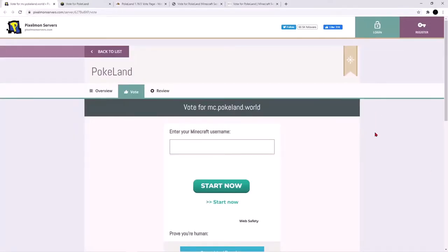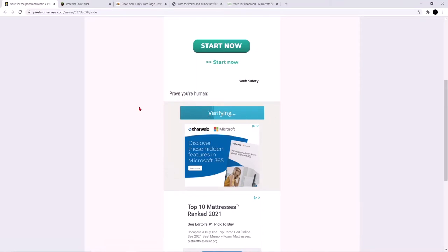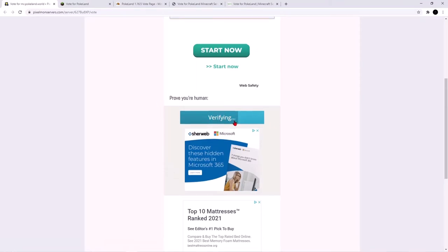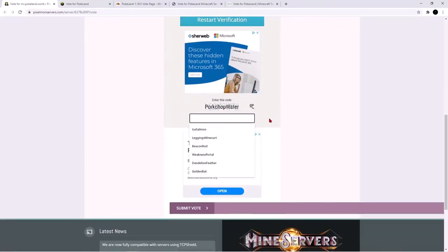Over here on the vote links, I went ahead and opened up all of them. On this first one, it says enter your Minecraft username — you just enter it there and hit start verification. It verifies, and then it asks you to enter the code shown at the bottom. You enter your code — like 'pork chop water' or whatever your code is — and then you just hit submit vote.